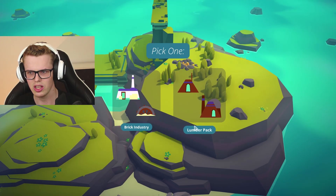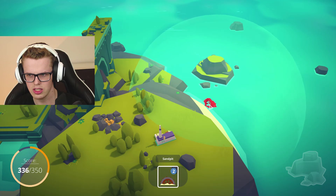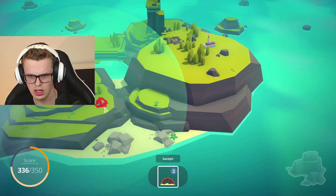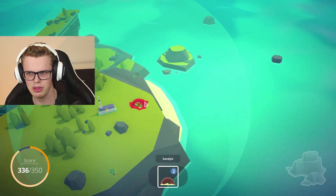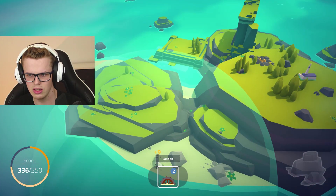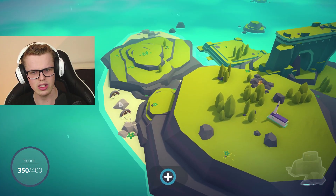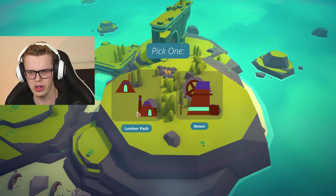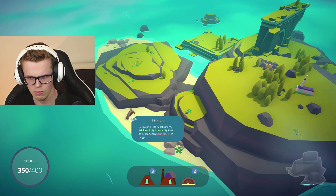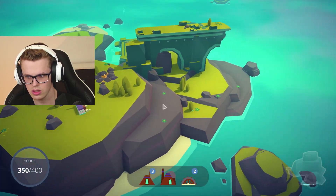Brick industry, lumber pack — okay. Brickyard — this has to be on the beach right? How are we going to place this? Wait — not on the water but on the beach, it has to be on the beach. Oh my god, minus four — I was destroying something. I don't know why I'm losing points. Sand pit minus four — is that the case? Is there anything around?